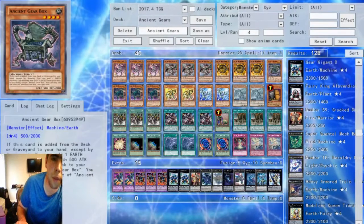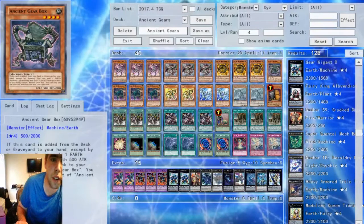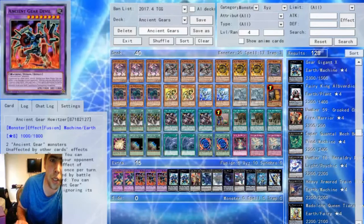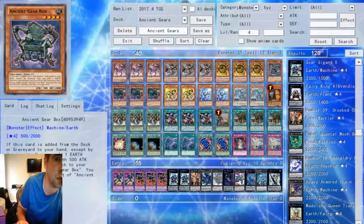Then you have the one Ancient Gear Box — it's mainly here to search off your Geer Gigant X. If this is added to your hand off of your Geer Gigant, you can then add an Earth Machine with 500 or less ATK, so you can add a Gadget. Basically, if you add this off Geer Gigant, this is instant Fusion material for your Howlitzer, and it gets you a little bit further. You don't really need more than one, because typically you're just going to search it off Geer Gigant — you don't really want to draw it.